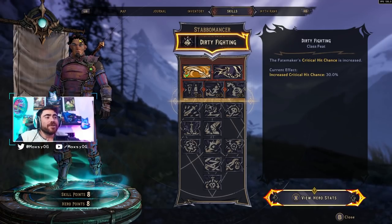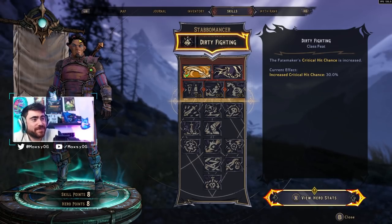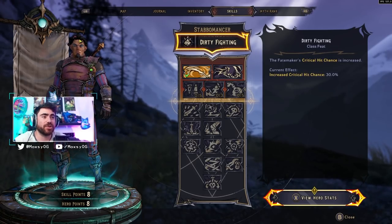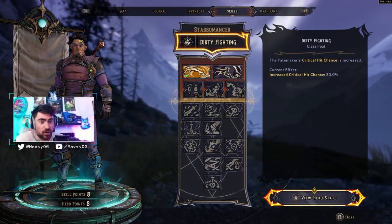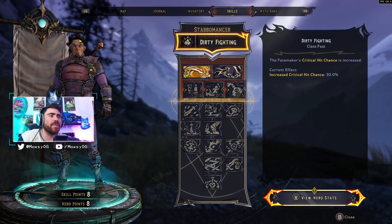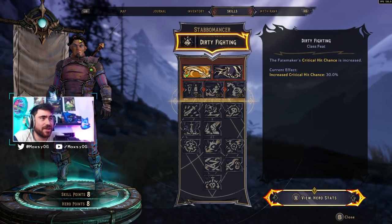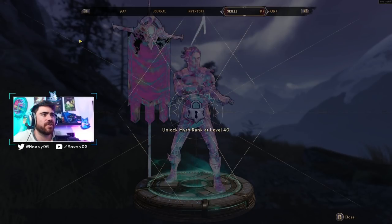Off to a great start - the Fate Maker's critical hit chance is increased by 30 percent. That's wild. So how crits work in this game is everything can crit - everything has a base crit chance. Status effect DOTs have a chance to crit, your melee attacks, your action skills, your guns, spells, melee - everything can crit. Speccing into the Stabomancer as your first or secondary class gives you 30 percent increased critical hit chance. Note: this is not base 30, it says increased.